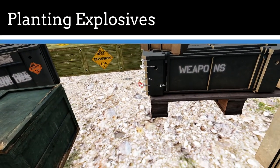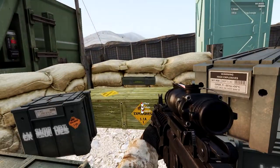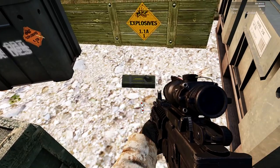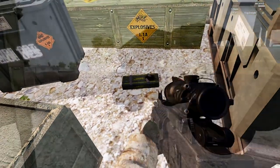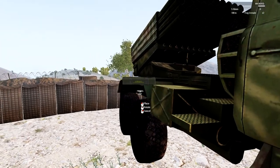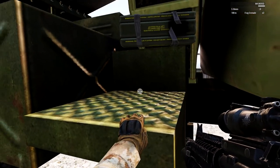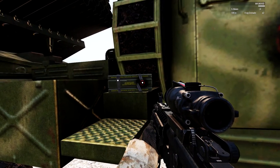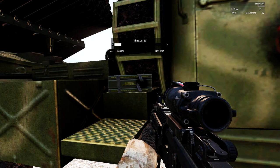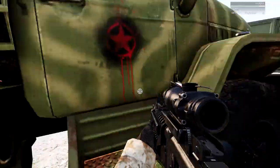Placing an explosive device is quite simple. In the ACE self-interaction menu, select the explosives tab and then the device to be placed. The device can then be rotated before placing. Alternatively, you can attach controlled charges directly to vehicles and select other objects such as static gun positions. This is done by using the interaction menu when adjacent to the target object and using the attach item tab. Once the explosive is positioned, interacting with it will allow you to select a trigger method.